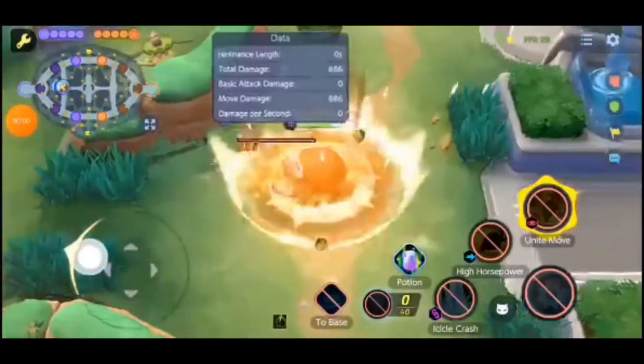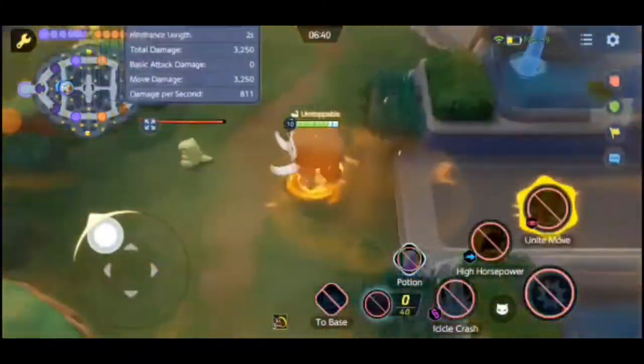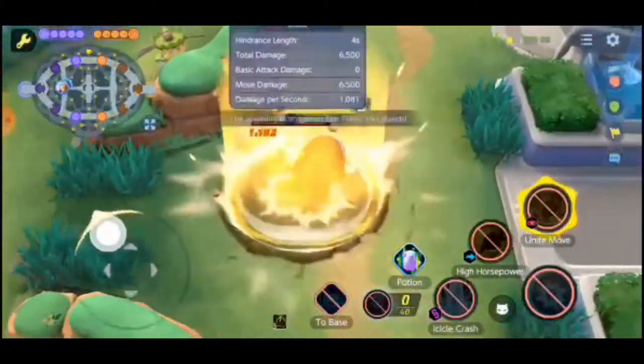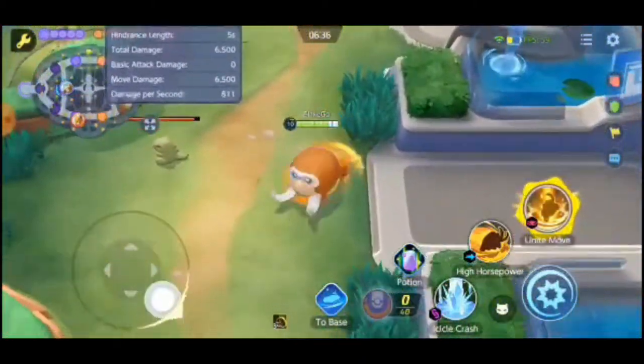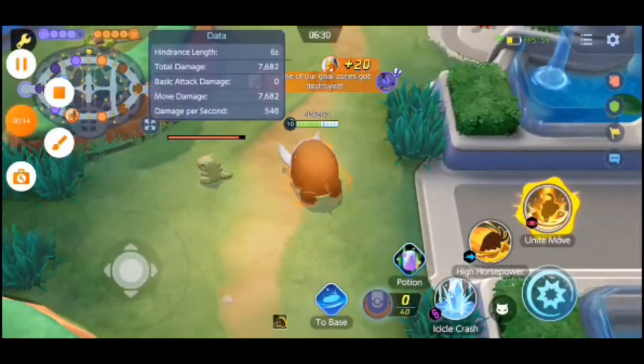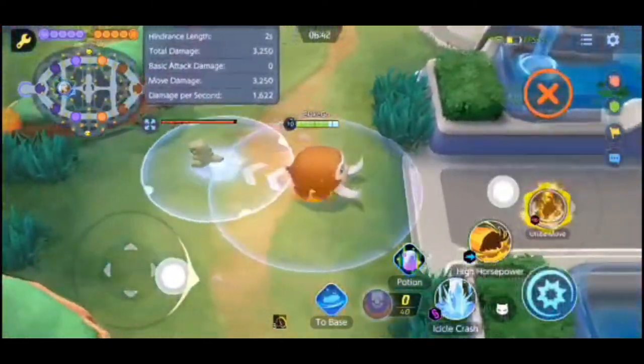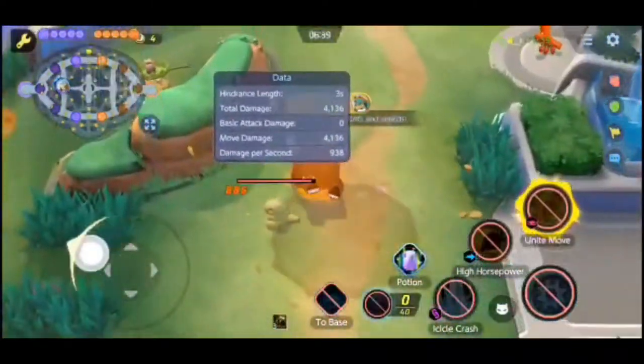Finally at level 10 we evolve into a fully fledged Mamoswine and get our unite move, Mammoth Mash. Mamoswine jumps to the designated location and becomes immune to hindrances, then repeatedly stomps the ground, dealing damage and decreasing movement speed with each stomp. The final stomp throws enemies into the air.